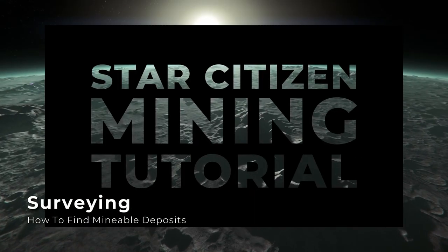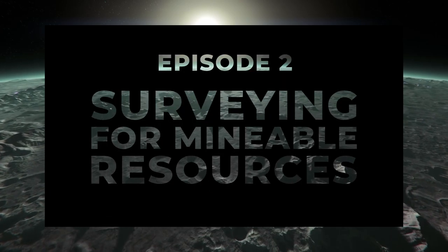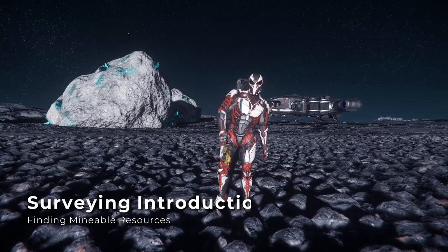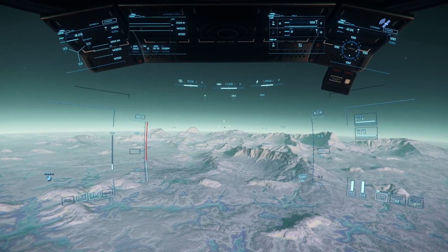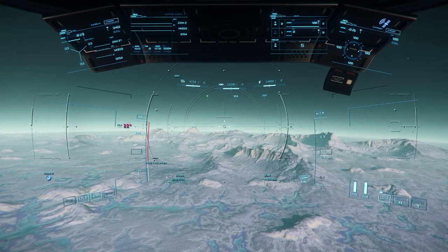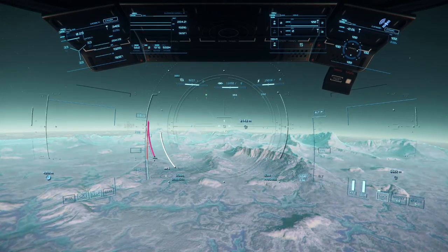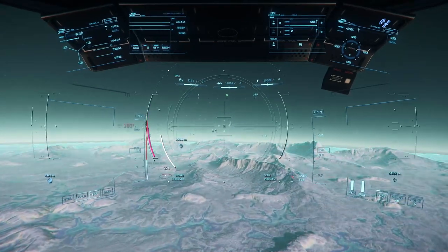For a full tutorial on surveying, check out the second episode of my mining tutorial series, which covers surveying on planet surfaces and asteroid belts. The majority of my advice from that video will also apply to a rented Prospector. To begin surveying, press V to enter scan mode, increase or decrease the scan angle using the mouse scroll wheel, and send out a scanning ping by using the tab key. I recommend setting the scan angle to 180 degrees so that you're only pinging what's in front of you and you're less likely to get turned around and disoriented.